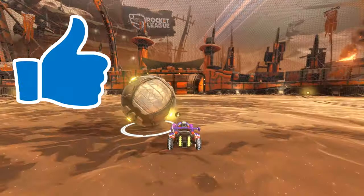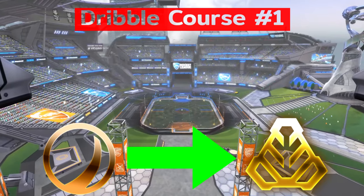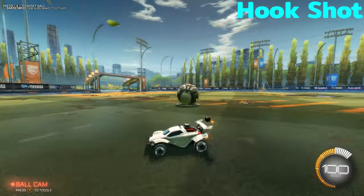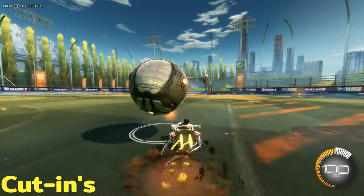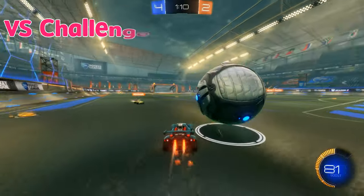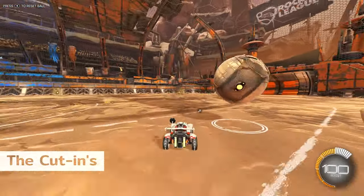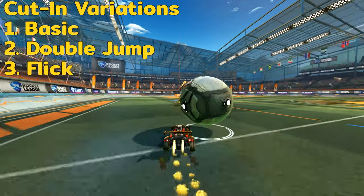Help smash that like button for the YouTube algorithm and let's get into our first rank group. In the early ranks, the two main defense options we need to worry about are beating challenges and goalies. We're going to focus on grounded dribbling mechanics like the hook shot and different types of cut-ins — nothing too fancy or mechanically taxing like dribbling the ball on your car yet. Let's first talk about beating challenges by using cut-ins. A cut-in is basically just a way to pop the ball up while it's rolling on the ground — when timed well, even a basic pop can get it around opponents who are challenging.